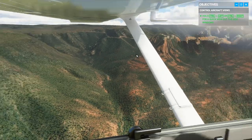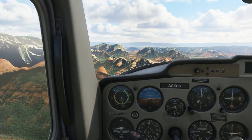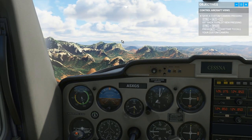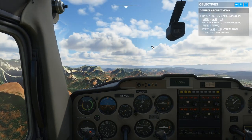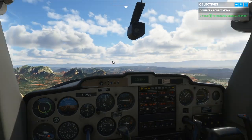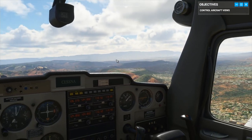This is red rock territory. Beautiful, isn't it? We can save cameras with Control-Alt-1. Pilot view with Control-Space. Hold S to focus on Sedona airport. Well, that's convenient. Nice to have it up there.